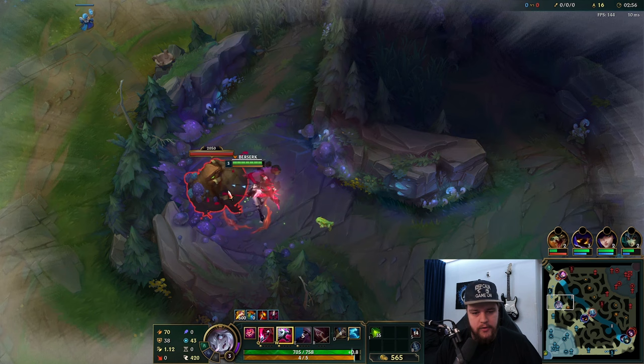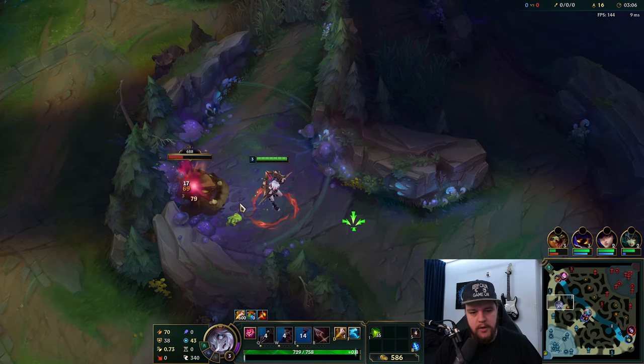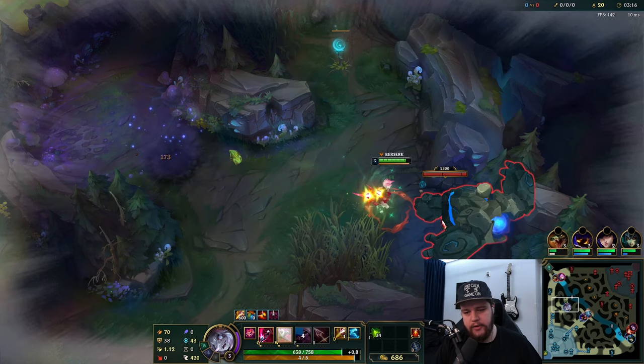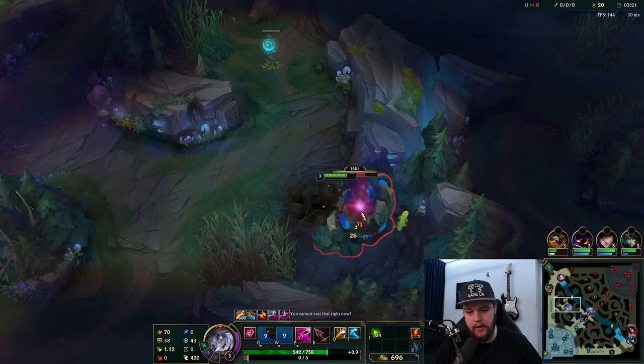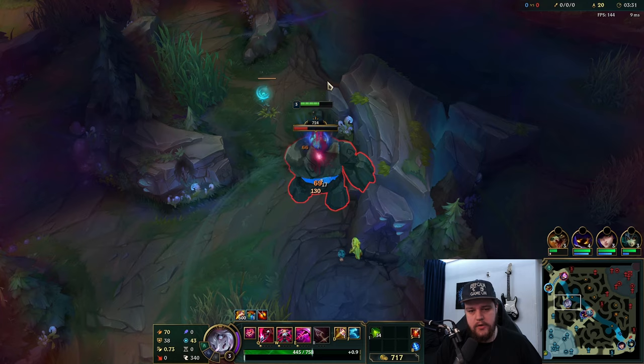As you can see: auto attack, Q, auto attack - it's a reset, that's why you want to use it that way. Your W is just activating berserk, and you simply want to activate it again right before it ends every single time - that's quite literally it. Now your E also cancels your W, so that's definitely something to keep in mind in any fight situation, because you don't want to get self-taunted into an enemy and die for no reason. I'm also not going to use E here because I'd rather have it ready going into a fight.